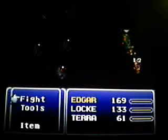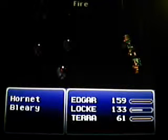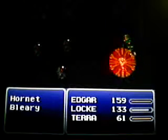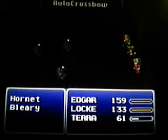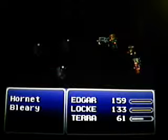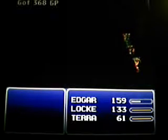What I usually do here: I have Locke focus on stealing, Kara focus on fire blasting, and Edgar focus on blasting with the auto crossbow or bio blaster. If anyone's health starts to dip low, either use Locke to give them a tonic, or have Kara skip her turn and use cure on everybody. The combination just kills. Do it quick enough and you may get like two of every item — two tonics, antidotes and stuff like that.